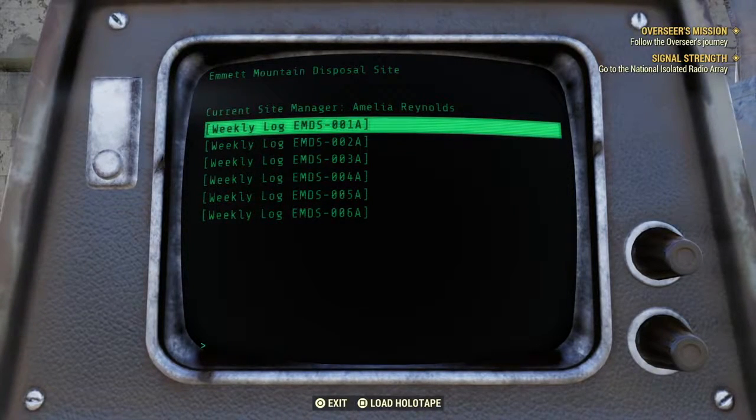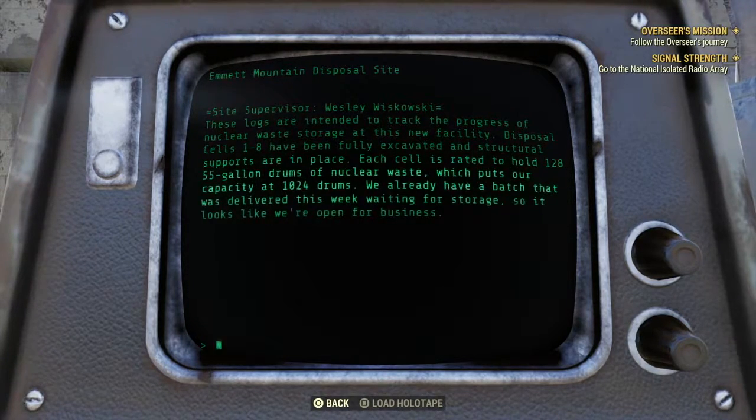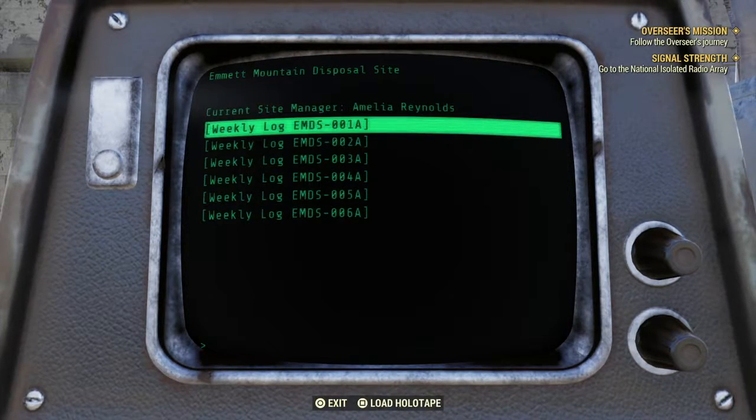Current site manager Amelia Reynolds. Weekly log one: these logs are intended to track the progress of nuclear waste storage at this facility. Disposal cells one to eight fully excavated and structural supports are in place. Each cell is rated to hold 128 55-gallon drums of waste, putting capacity at 1,024 drums. Open for business, she's saying.